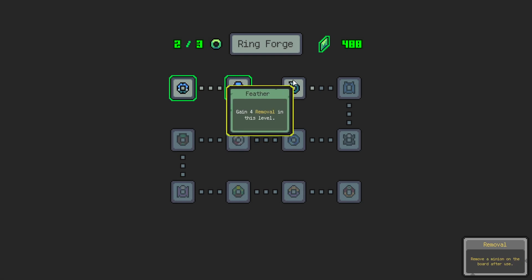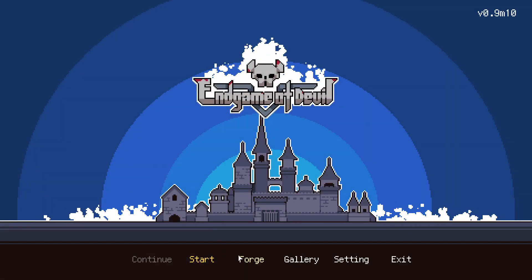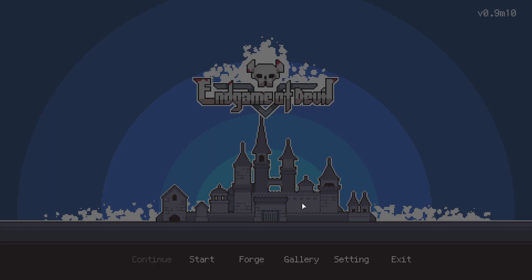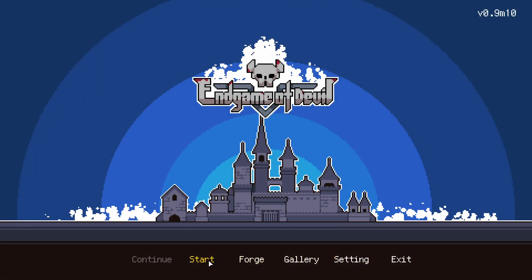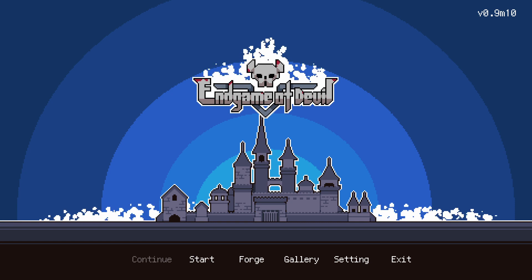Now I have another ring. Maybe I have to unlock all the rings and then I can forge new ones? I have no idea what the point of this currency is — it has nothing to do with the gallery or anything like that. I don't know — we'll figure it out.